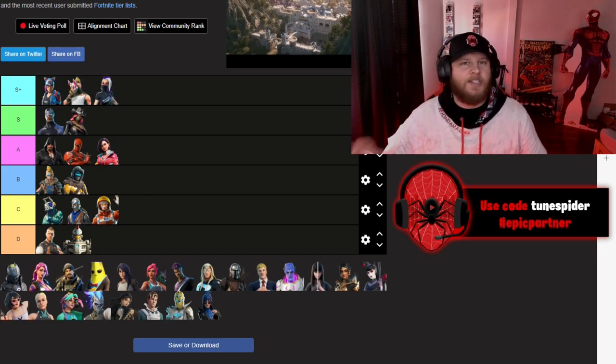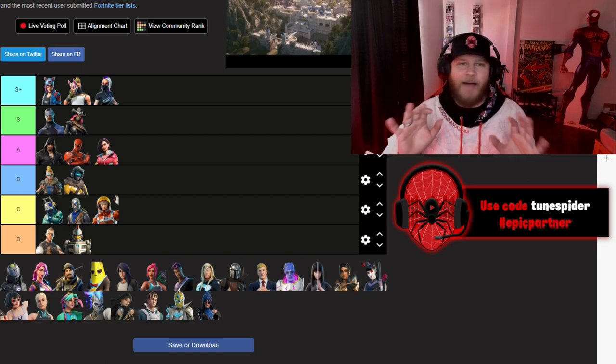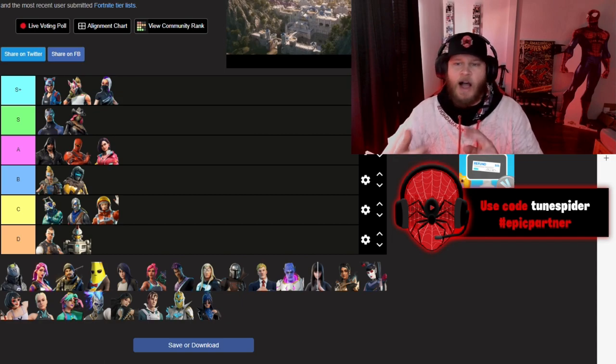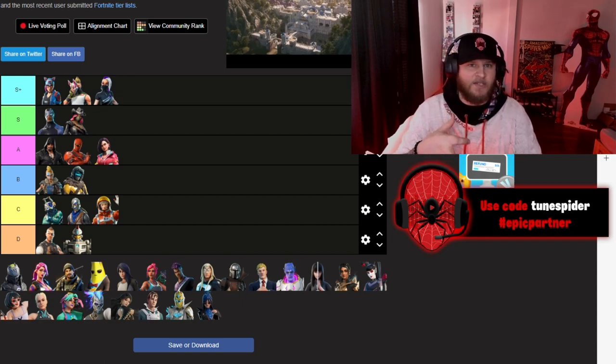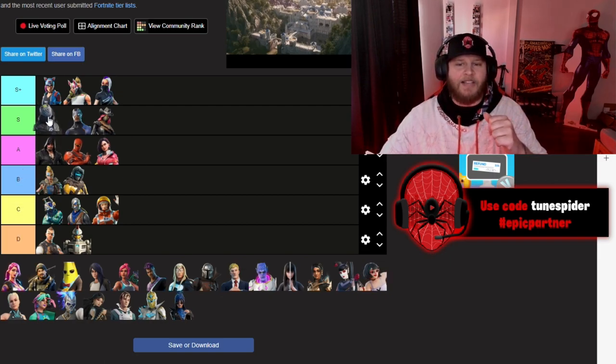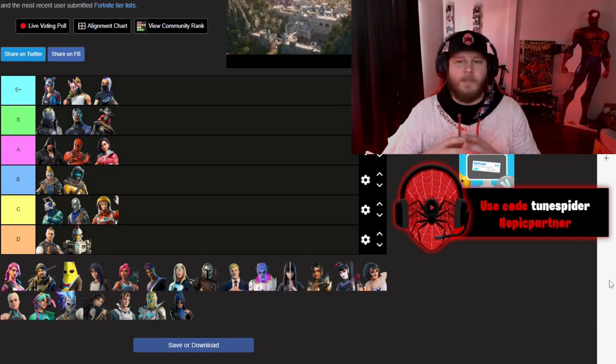Catalyst is going in S Plus — Chapter 1 Season X did a battle pass remix and Catalyst was absolutely insane. She is on par in my opinion with Drift. I love the colors, I love the final form, I love the base suit — they absolutely cooked with Catalyst. X-Lord will be going at the top of S — he's another incredible skin, a remix of Rust Lord with multiple different styles and colors, all fantastic.